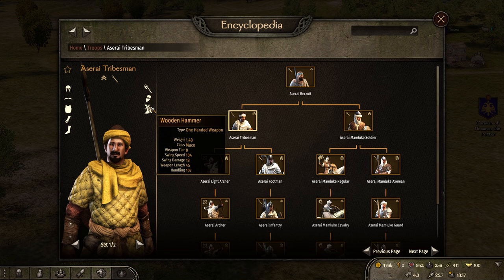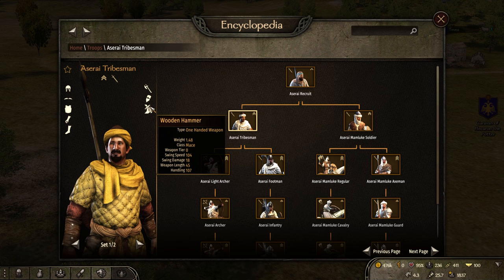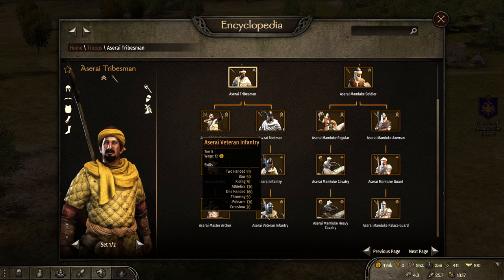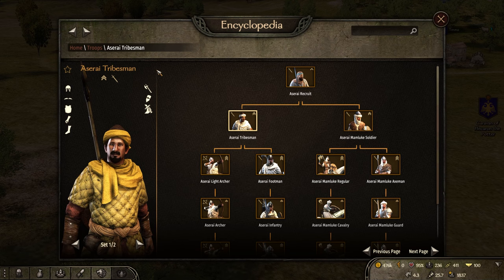At tier 3 you do get a longer mace and better armor, so it's all right at that point. But that wooden hammer's length is so short that it's going to push itself out of place in really uncomfortable positions. And as shown in the best infantry tier list, the Aserai Veteran Infantry thrives in engagements because his sword is very long and can reach far past its competition. So mid rank here for the Aserai Tribesman.